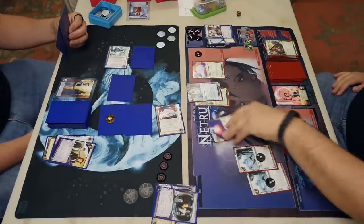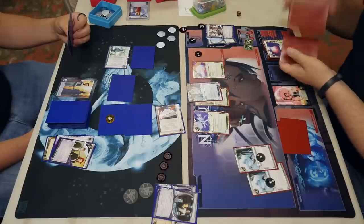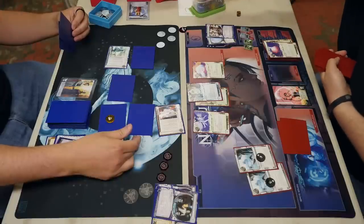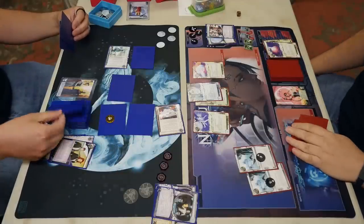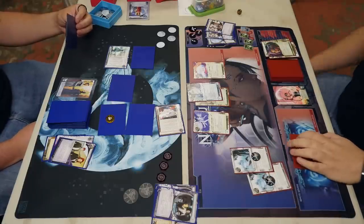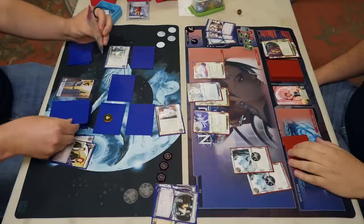Here comes a Biotic — did he top-deck an agenda after the Jackson? He did, it's a beta test. He hits R&D and the corp rezzes Inazuma — that's why he was calculating. Is he going to get a Cybercypher aimed at R&D? First one's in the trash — got Roto'd — but he does have a second one. He's going to pay two credits to break; he only has to break the subroutine that prevents breaking subroutines if continuing, or the can't-jack-out subroutine if not. The corp doesn't bother rezzing the other ice since Inazuma got broken — Femme just sweeps away.